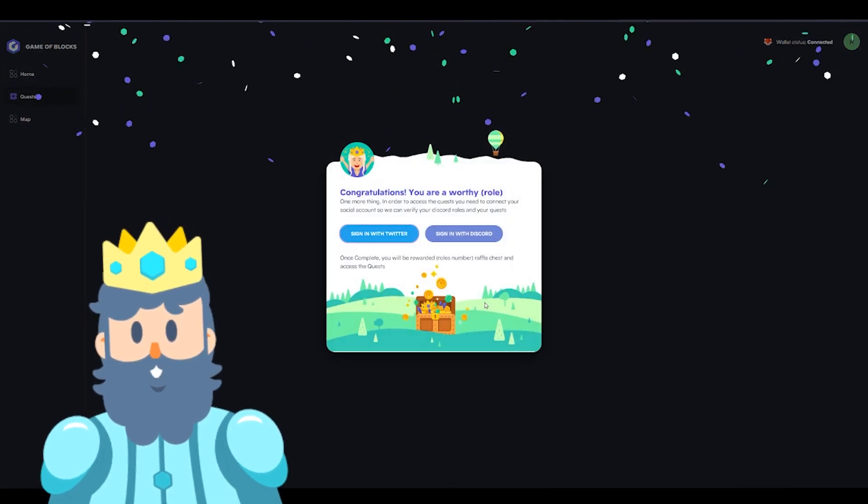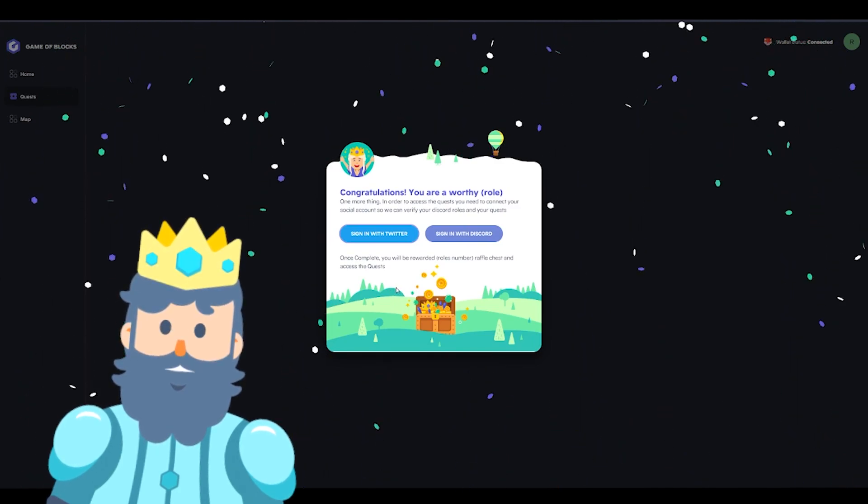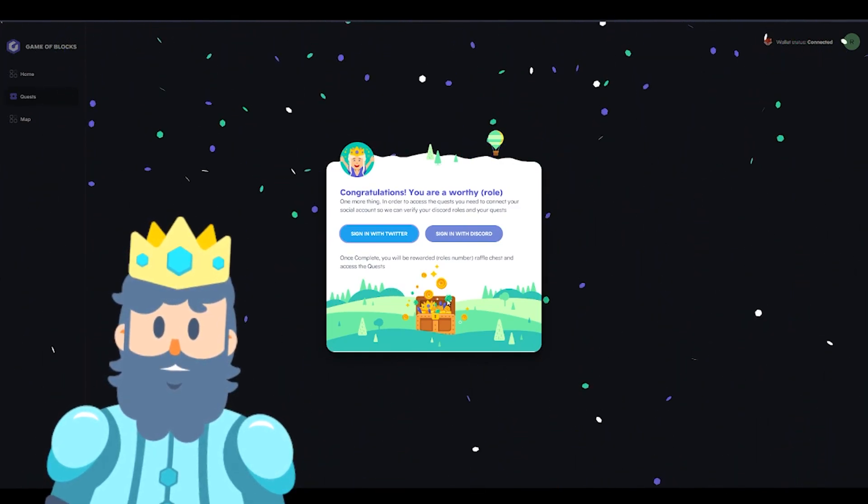Our first quest — our tutorial — is to sign in with Twitter and sign in with Discord. Once you complete this quest, you will be rewarded with your first land raffle ticket. Congrats!